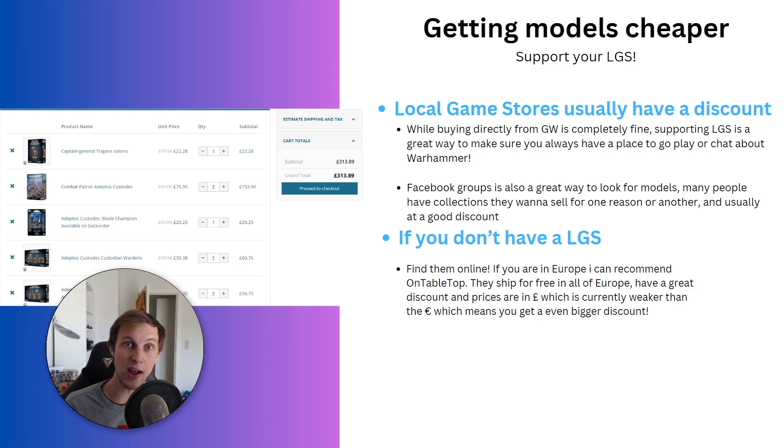You obviously don't need to buy all of this in one go. If you're new to the hobby, just buy one box — maybe the Combat Patrol box — build up some models, paint them, try a Combat Patrol game, see if the game is for you, and if it is, you can go back and pick up more stuff.